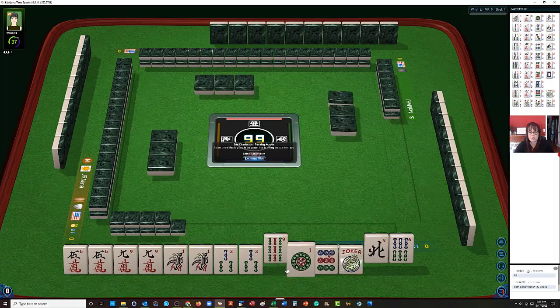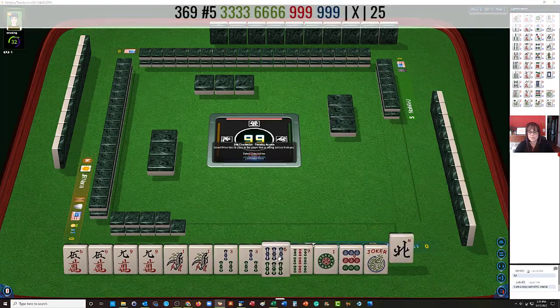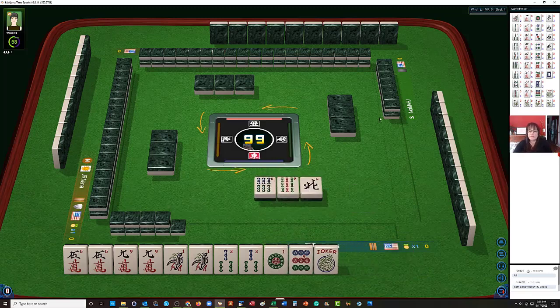Part of me was thinking maybe we should switch to 3, 6, 9 with 9s. Let's let the 1 go. We have to pick one more tile though. Let's let the 6 and the 9 go. I think 1, 3, 5 is better.